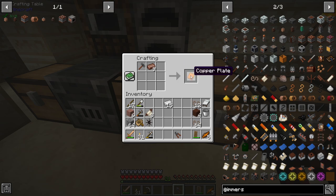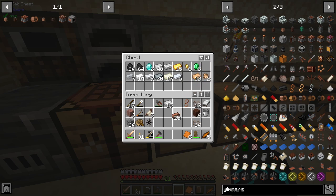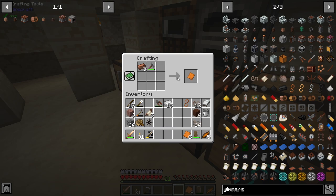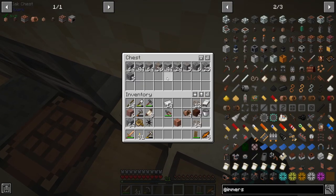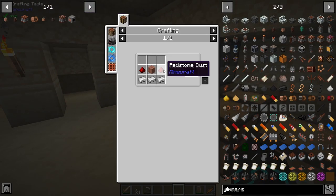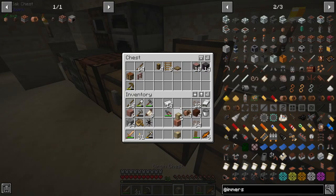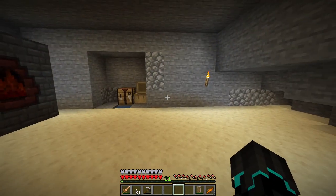How many copper plates do we need — eight? And we only get one per operation. We're going to need a lot more copper. We have copper ore from when we were mining in the stream, that's good. We get a lot per operation so that's good. Then we need copper coil and redstone — wait, hold up. I don't actually have redstone. I'm going to have to go mining.